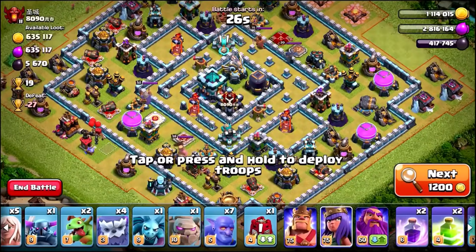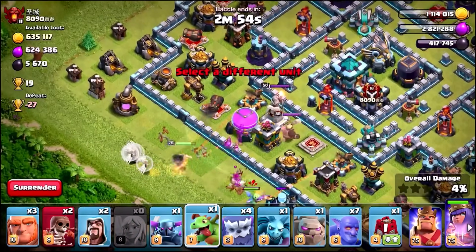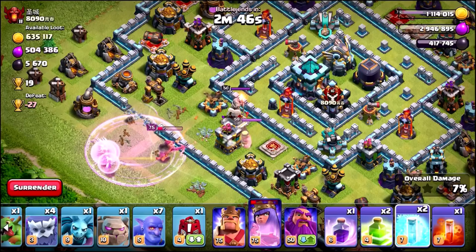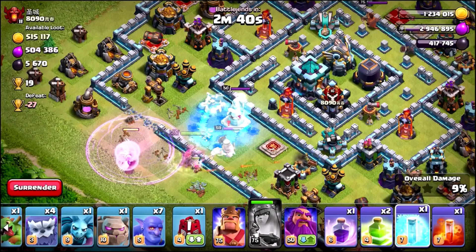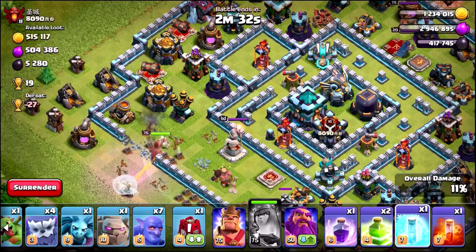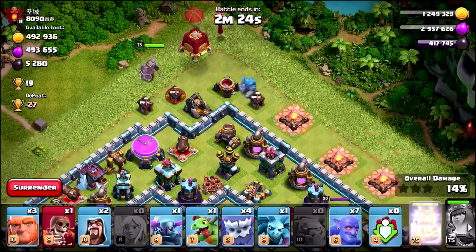I want to upgrade as many walls as possible — by the end of today I'm aiming for six to seven walls upgraded, costing about 30 million. That means farming 15 million gold and elixir per day for the next couple of days. We're dropping a free spell on the defending Royal Champion, dropping the Expo, the air defense, the dark elixir drill, and likely another rage spell before the full attack.